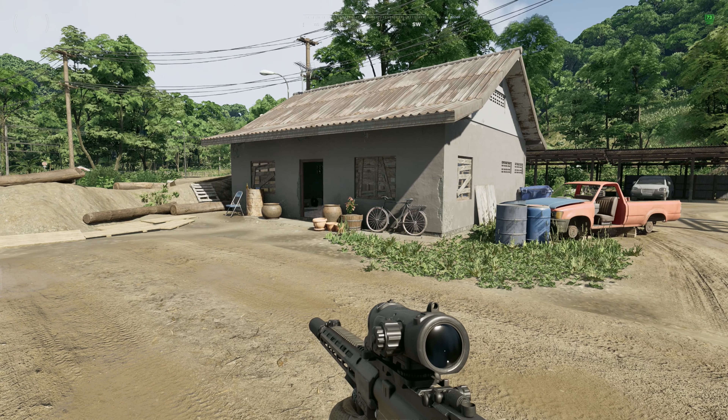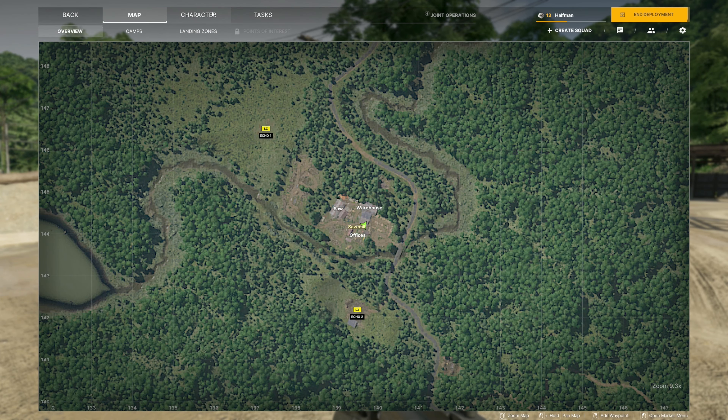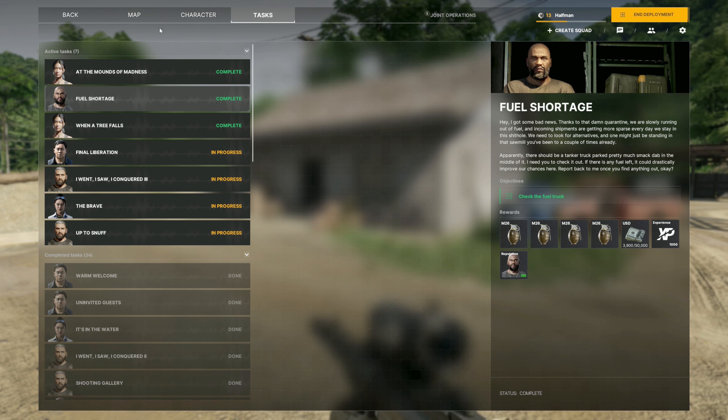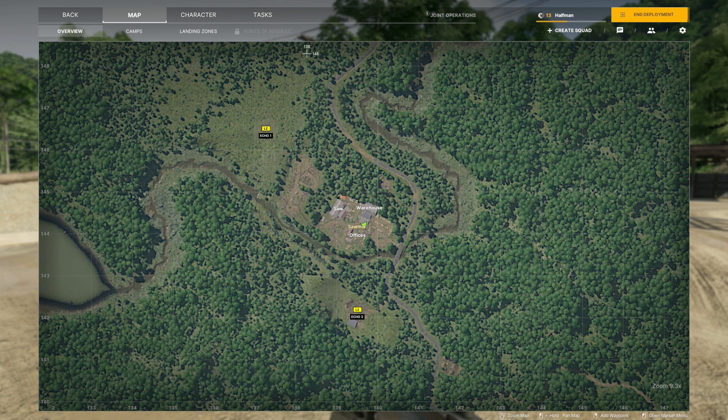What is up ladies and gentlemen, my name is Half Man and welcome to my guide today for Gray Zone Warfare, going over the task Fuel Shortage. This quest is going to take place over at the sawmill.